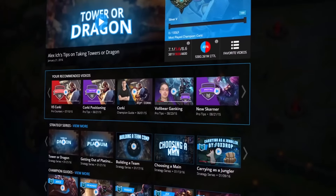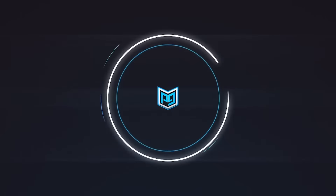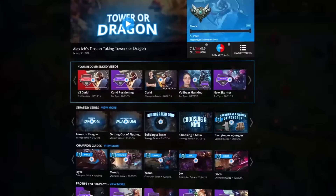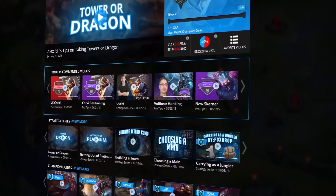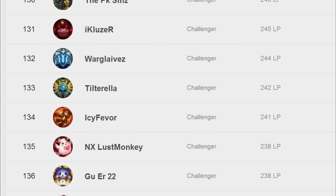Before we get into this video, this video is sponsored by ProGuides. If you are dedicated to improving as a player, I highly recommend you check them out. At the moment they are holding a giveaway for four $50 RP cards and five one-year ProGuides memberships. Link in the description if you want to enter that giveaway — there is about two weeks left to enter.